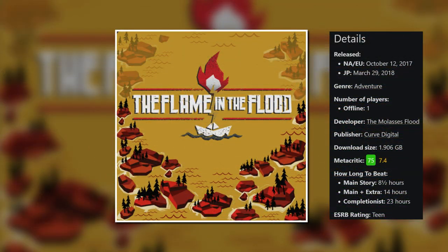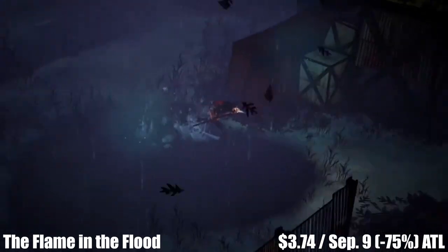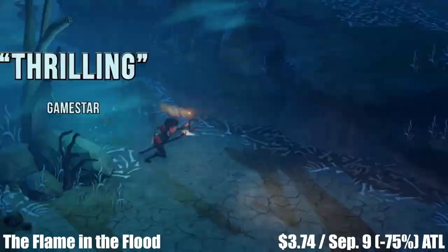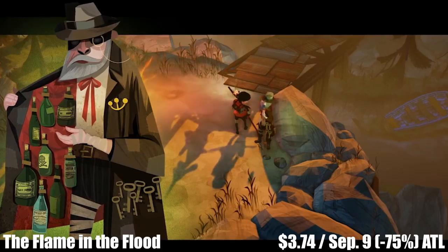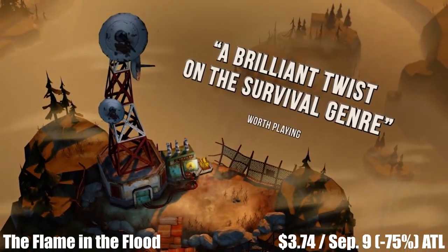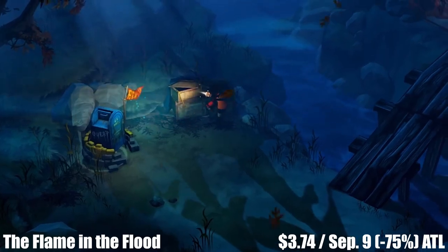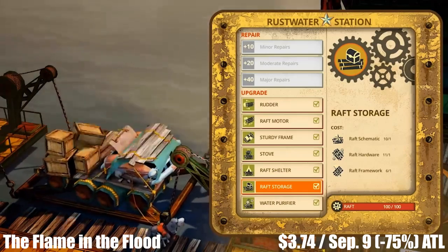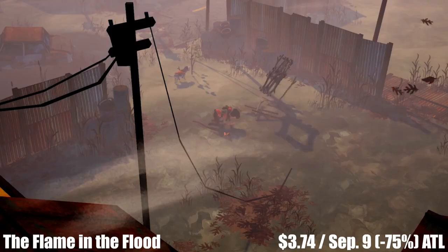The Flame in the Flood is a single-player adventure with a pixel art aesthetic and a transformative soundtrack, published by Curve Digital, with a main story lasting roughly 15 hours and even more for completionists. You travel both on foot and by raft as a young girl with her canine pal down a procedurally generated river. Players need to gather materials, craft tools, and keep themselves healthy in the harsh wilderness, while also dealing with wildlife — not all animals will be friendly. The Switch version features all enhancements made over time. Grab the Complete Edition before the sale ends on September 9th — marked down 75% to an all-time low of just $3.74.